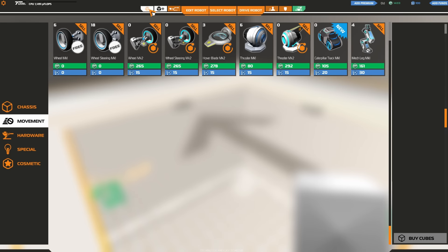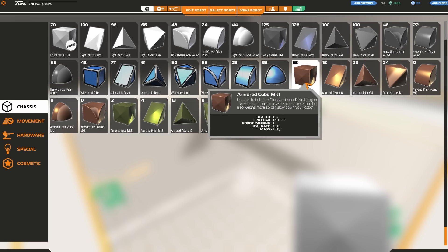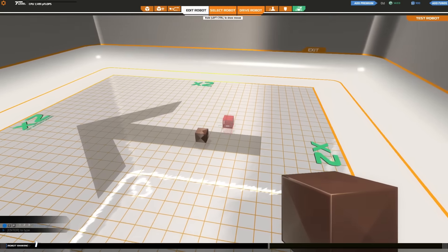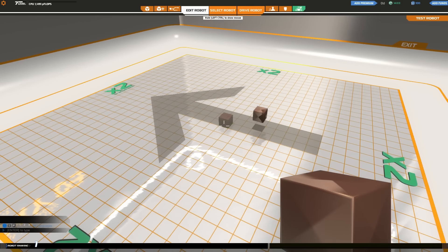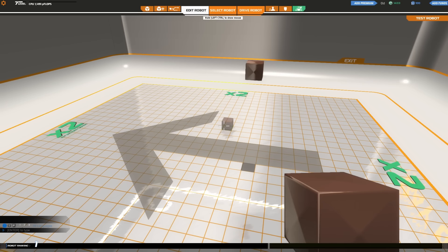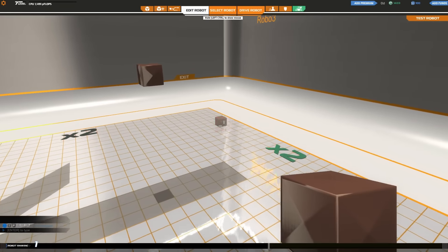There are our four mech legs. We've got a couple of Mark 1 armors. When you place a block down, to raise it up it's comma and full stop — comma brings it down, full stop takes it up. And if you want to reposition it in the garage, it's the arrow keys — just the regular arrow keys.